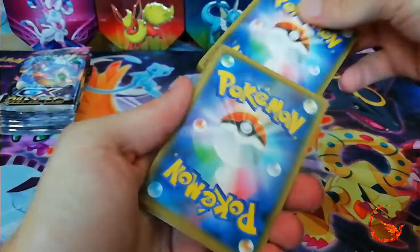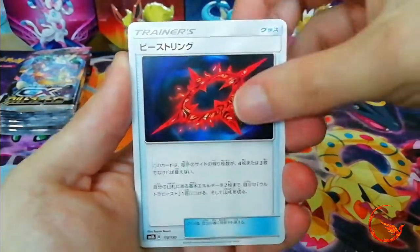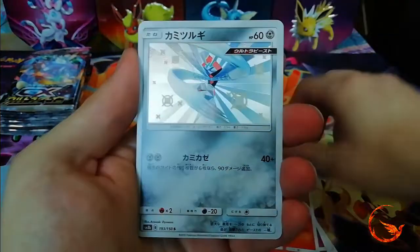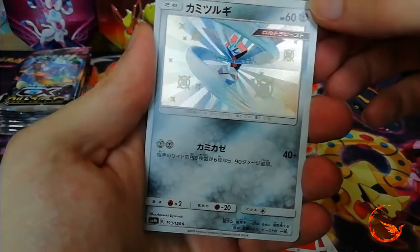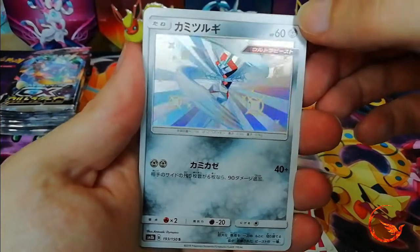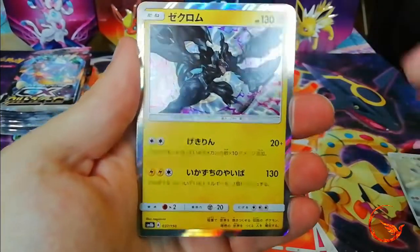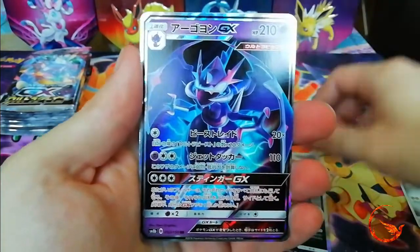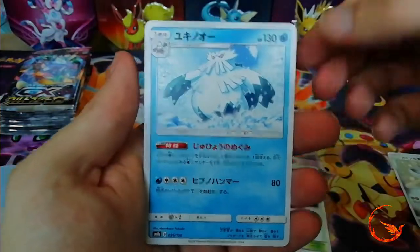I'm just going to stick with the one to the front, it seems to be okay. We have Beast Ring, Dunsparce, Routes, Torchic — and there we go, a shiny Pokemon! A shiny Kartana. If you might have seen my Hidden Fates video I did pull something similar to this, so make sure you go check that out. But that is our first Japanese shiny Pokemon. Then we have a Zekrom, a Heatran, a Naganadel GX, a Wela Volcano Park, and an Abomasnow.